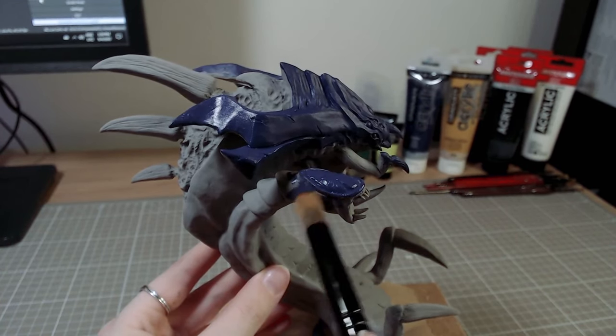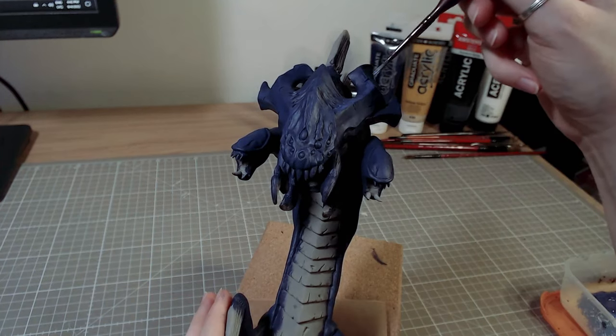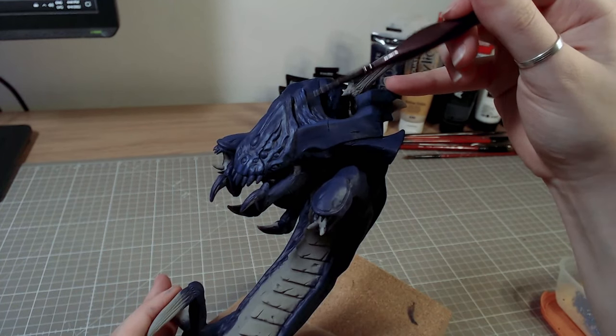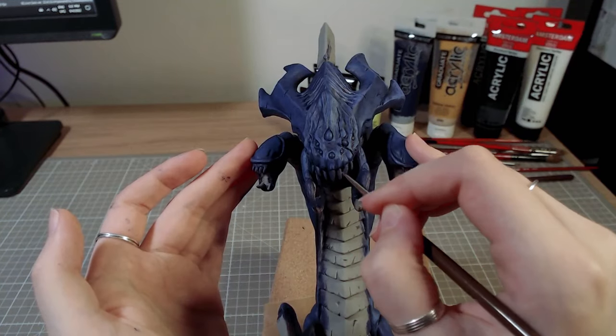I started with a base layer of dark purple and then added many different lighter tones all over. I was mixing the purple with blue, but the end result just turned out looking too blue. When I was done with the painting, I went over everything with a diluted purple to fix the tone, but I didn't film this part.